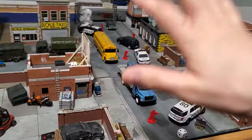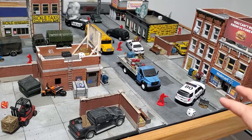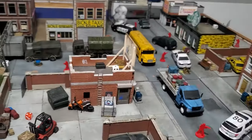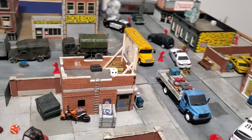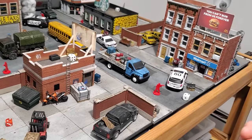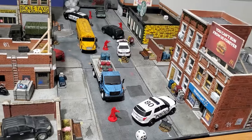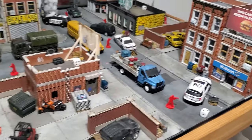That's it for the table setup. Obviously, you need a lot of scatter and objects — buildings to block line of sight so you don't just have long avenues where everybody can see everybody. I'm using a lot of scatter, as you can see.